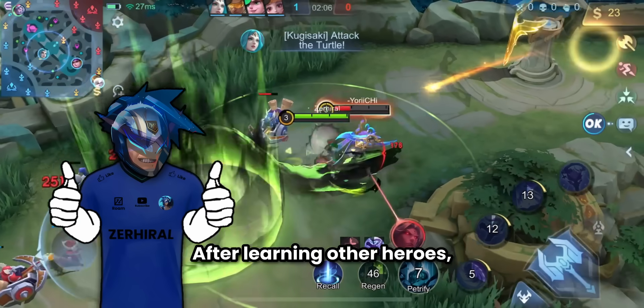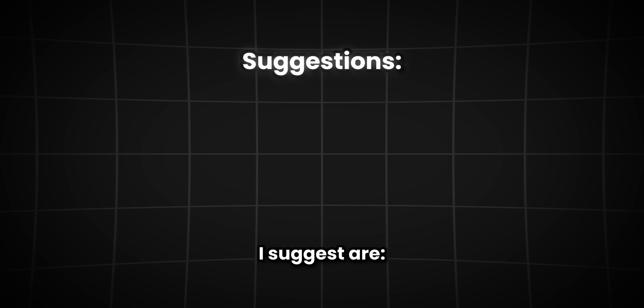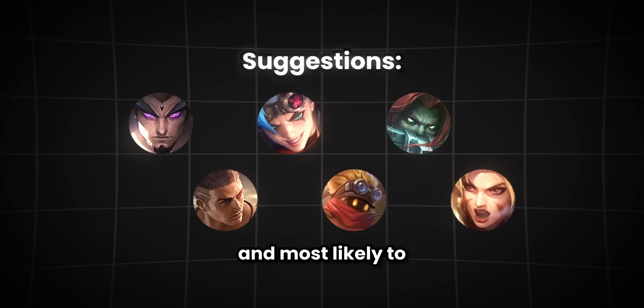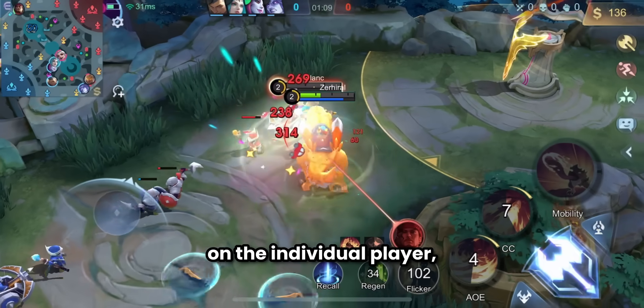After learning other heroes, you can go back to your main if that's what you wish to do. The current XP laners I suggest are Yujong, XBorg, Terizla, Paquito, Barats, and Masha. They're a mix of both sustain and damage, and most likely to win or tie any matchup. However, it of course depends on the individual player.